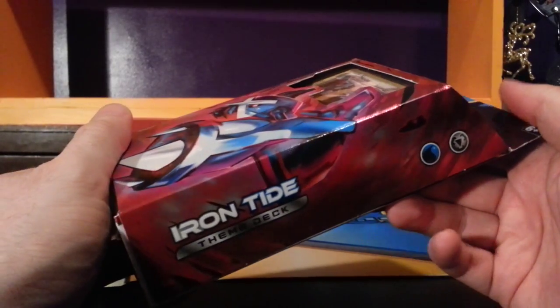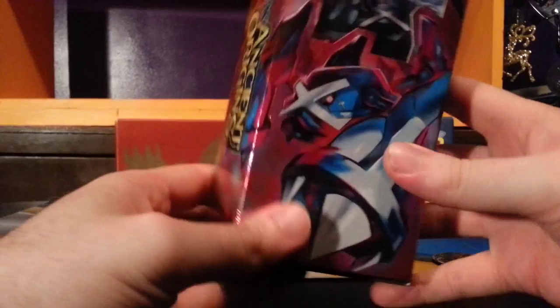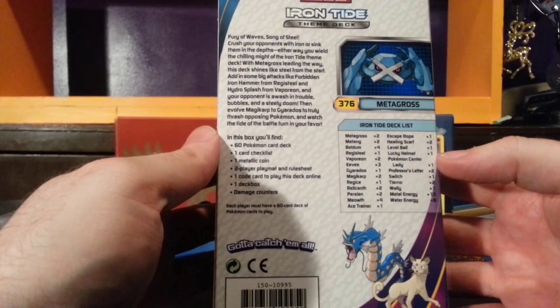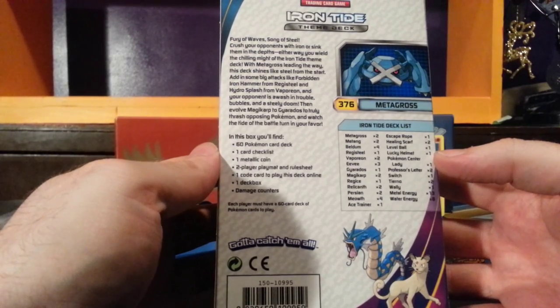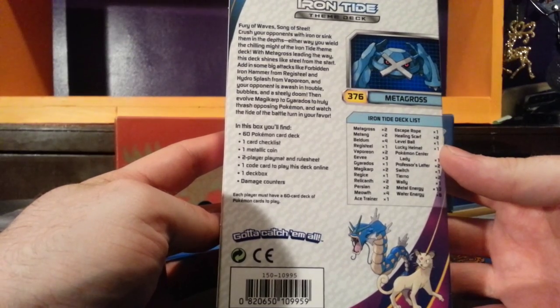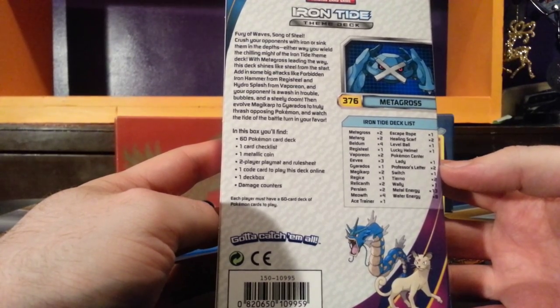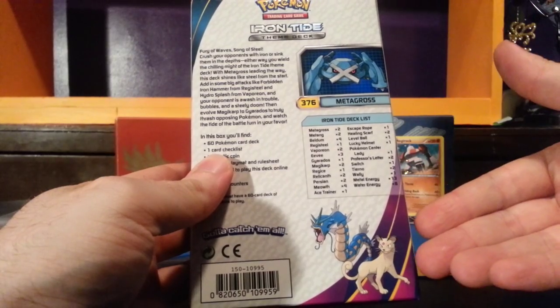I had very limited access to metal energy — just whatever I got out of the Elite Trainer boxes. Now I actually have a theme deck with metal energy and I can make a metal theme deck around it. We see Metagross on the front. The back says: Fury of Waves, Song of Steel — crush your opponents with iron or sink them in the depths. With Metagross leading the way, add in Forbidden Iron Hammer from Registeel and Hydro Splash from Vaporeon. Then evolve Magikarp to Gyarados to truly thrash opposing Pokemon. We see Metagross, Gyarados, and Persian are featured.